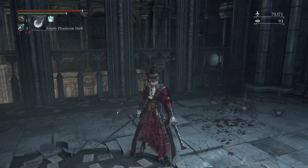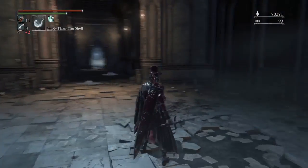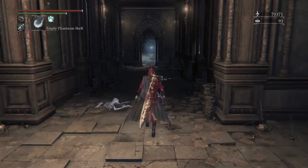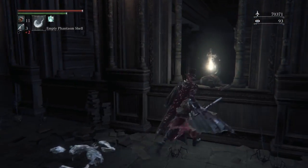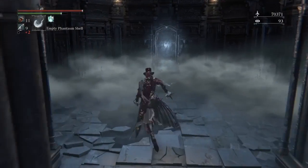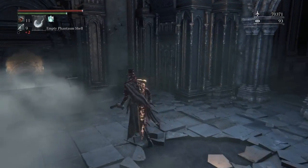Hello, chaps, and welcome back to Bloodborne, episode number 29. So, we just killed Mikolash, and what do we have to do next? Well, first we have this whole boss room full of fancy, fancy loot. So we're going to be working our way back down, picking up all of that good stuff.